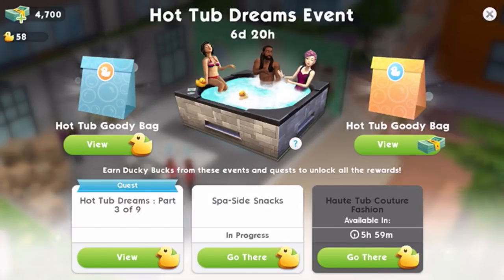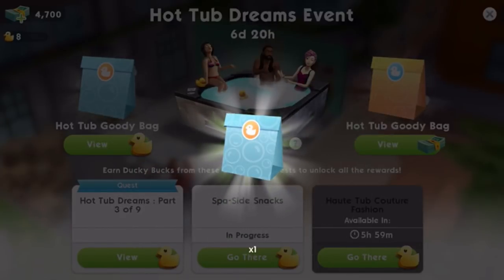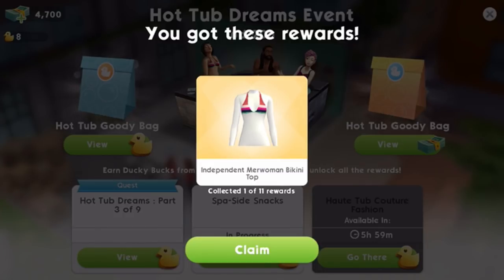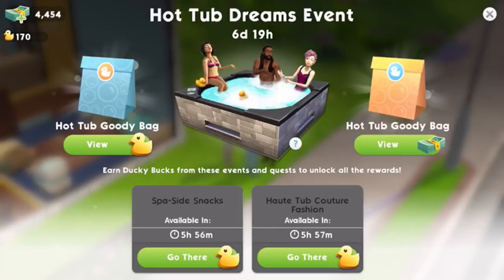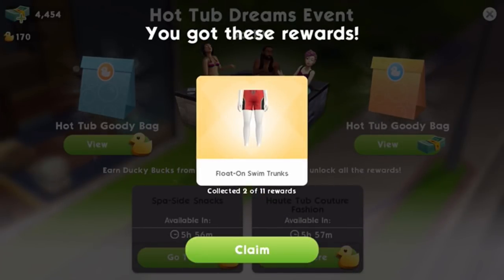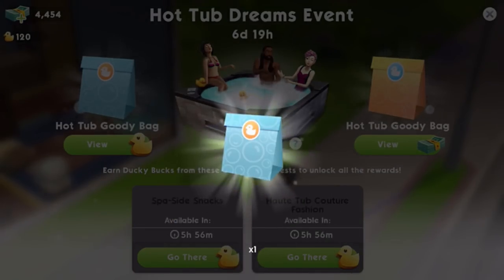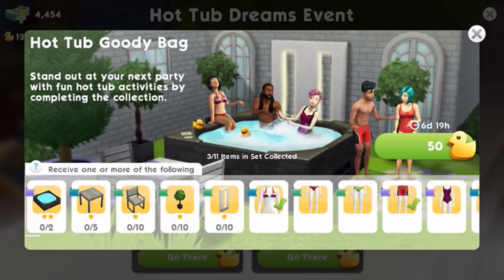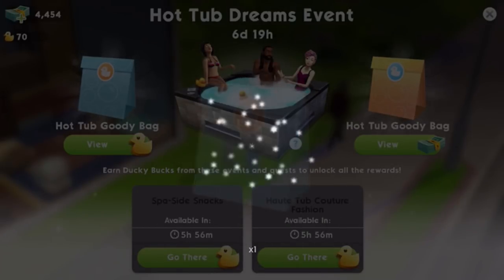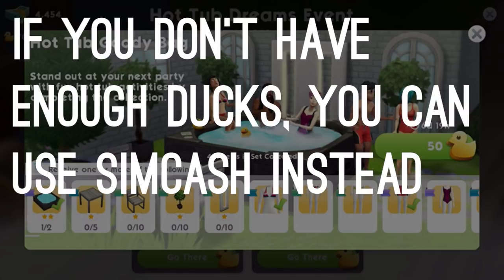Let's buy some prizes with ducks. You can buy goodie bags on the left — inside each bag there are a bunch of random prizes, and once you buy one it'll spin through all possible prizes and give you a chance to win something. With our first bag we won a bikini top — just the top, which you can wear with other bottoms as separates. Then we won swim trunks. The prize counters show 0 out of 2, 0 out of 5, 0 out of 10, meaning you can get repeats. We did five bags and got five different things, including, very luckily, a hot tub! You can also spend over 100 SimCash to buy a goodie bag — it appears to be the same pool of prizes.